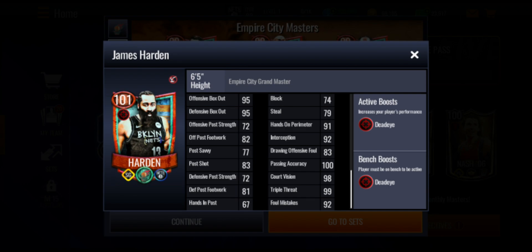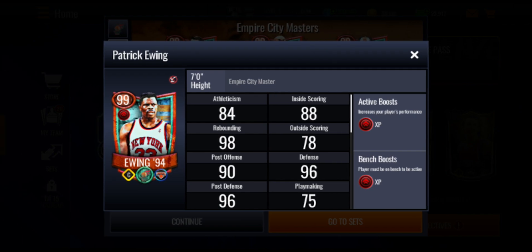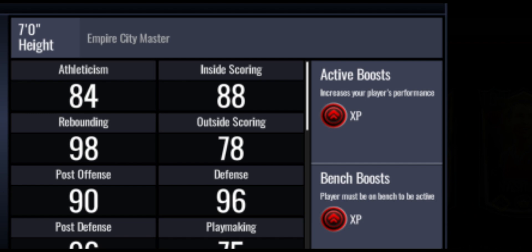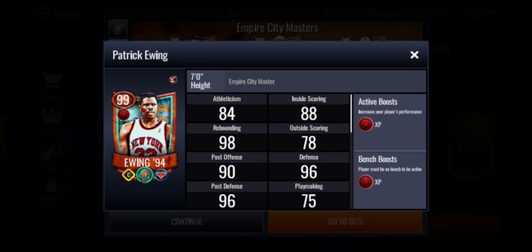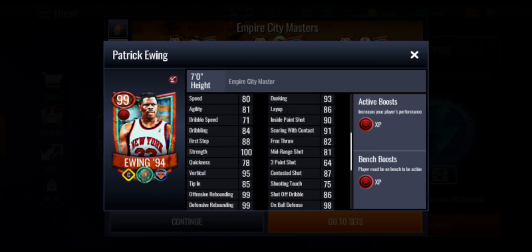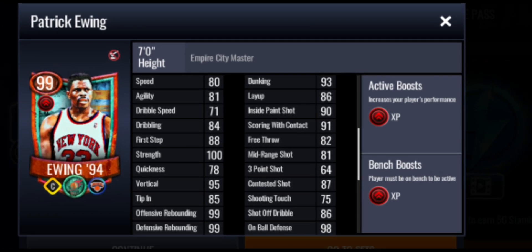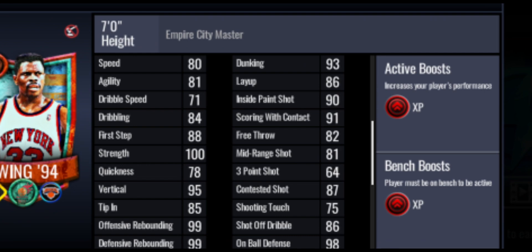All of these 99 overalls aren't going to give a specific boost — they're just going to give an XP boost instead of a dead eye or goat boost. Patrick Ewing is a strategic center. I don't think he'll be better than the monthly masters we got last month, since those 98 overalls were giving out slightly better boosts helping the whole team. You might still try to get him and sell on the auction house when he becomes auctionable.